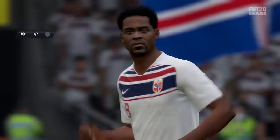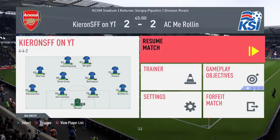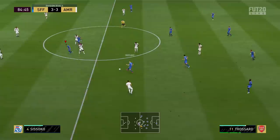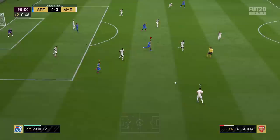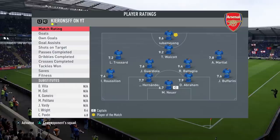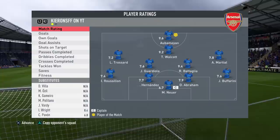At halftime the scoreline is two goals apiece — we have fallen behind twice but pulled it back both times. In the second half we're going to play in the 4-2-3-1 formation and hopefully be a bit tighter defensively. Bataglia is pretty freaking quick — he caught up to Ryan Fraser and nudged him off the ball. He's very physical. Eventually Bataglia tries to get the shot away but he's blocked, and there's the full-time whistle. We get ourselves a 4-3 victory. That was a very close but fun game — Bataglia was really solid especially in the second half in that CDM role.